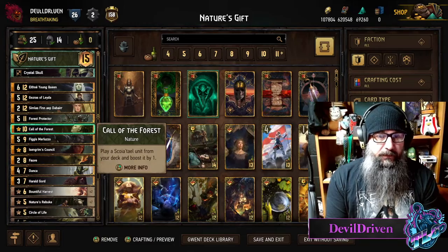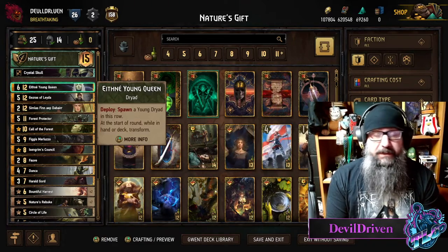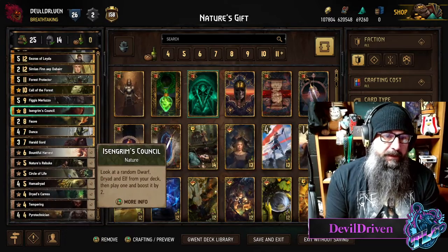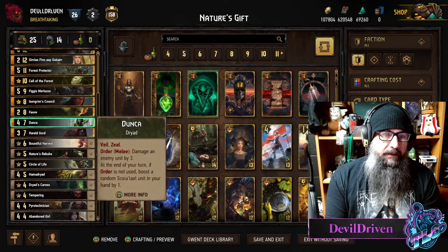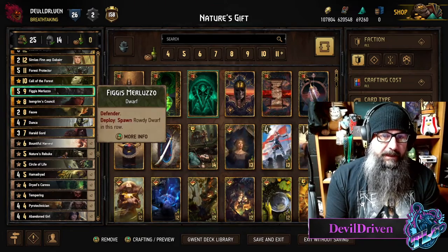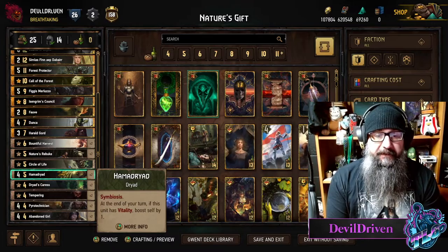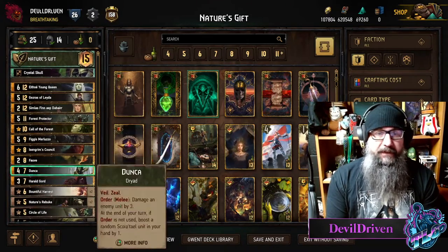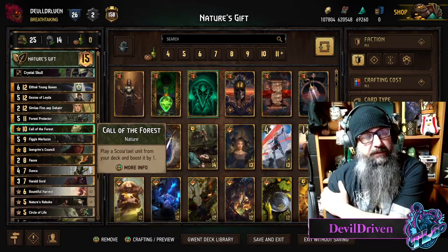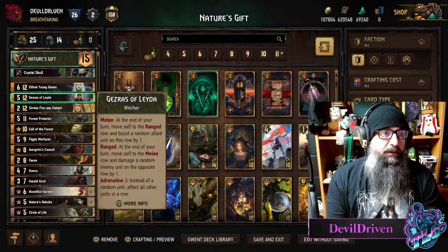Or you have Call of the Forest for whatever you need — maybe you missed your Gezeris, you want to pull it; you missed your Ethne, you can pull it. Really great. There are times where the dryad synergy might get weird if you don't draw one of your hammers — it might be a 50/50 or a one-in-three — but overall it's a fun list. It's been a while since this list was played, so I figured I'd give it a couple games.